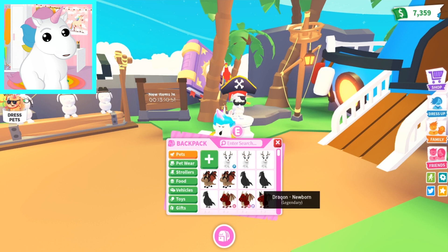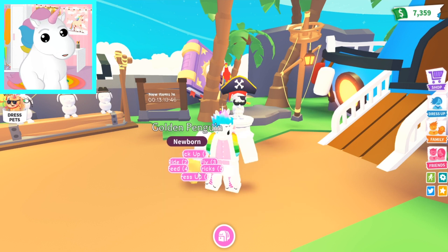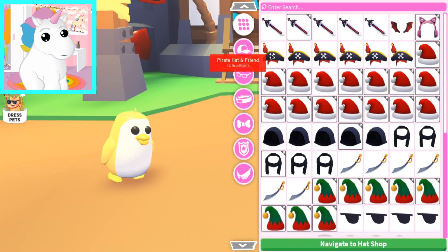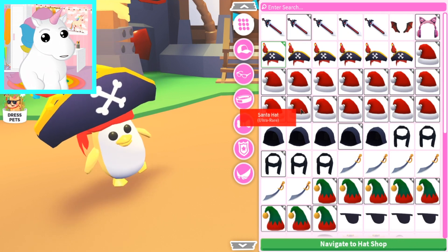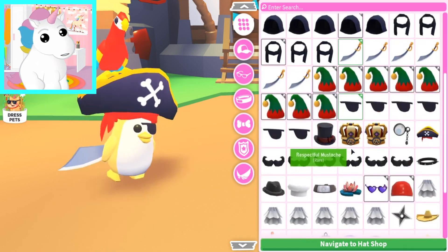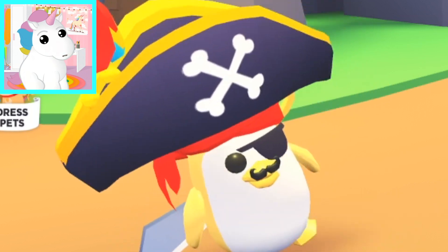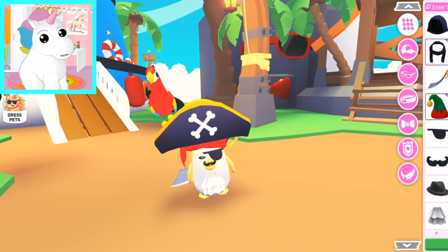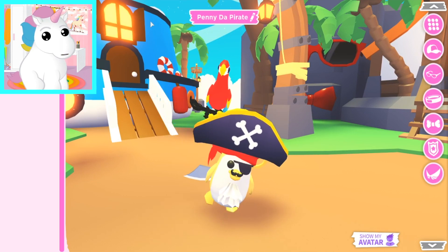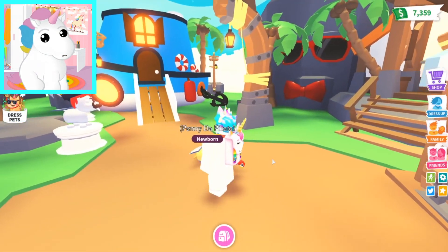Let's get on a pet! So what pet do we want to dress up as a pirate? The golden penguin would be so funny! So here's our golden penguin — he is about to become a pirate! Let's get him a pirate hat! That is so funny! Then he gets the sword, and then he gets an eye patch, and then he gets a mustache! Then he gets this little white ruffle thing! There we go, he's so cute! We'll name him Penny Da Pirate so that way people know this is Penny Da Pirate, our penguin!